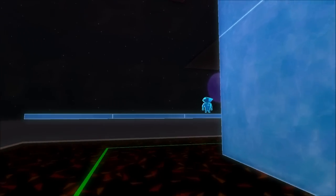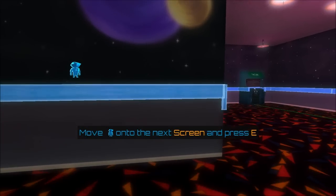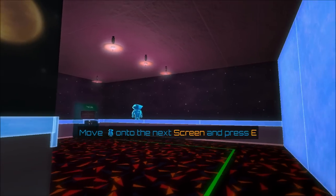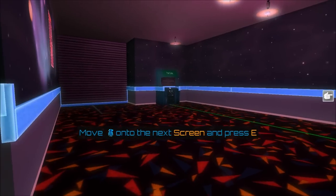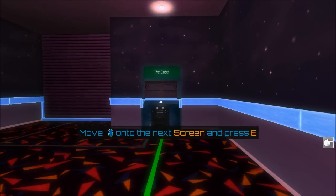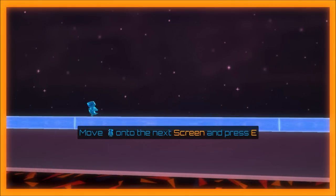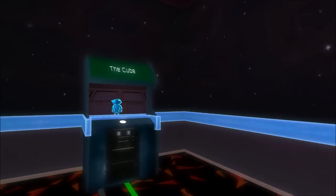So can I go up here farther? Where am I trying to get to? Move on to the next screen and press E. E... nope. What do you mean move on to the next screen? Is this the next screen? E's not doing anything. Do I have to go into this game? Oh yeah, here you go — into the game at E. Interesting.